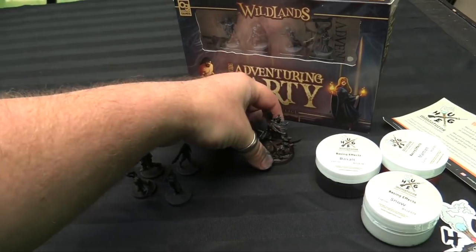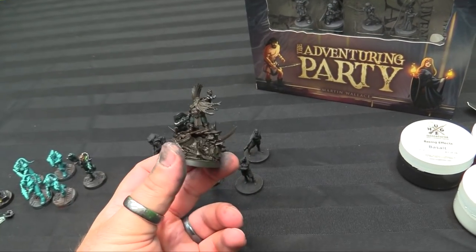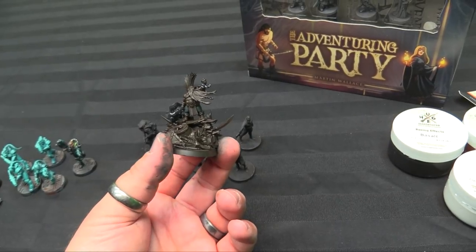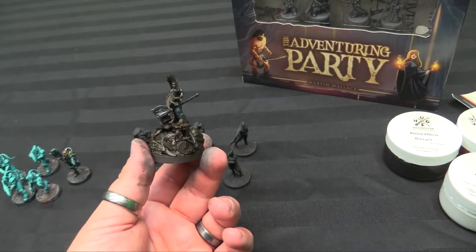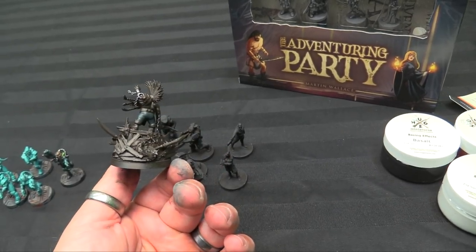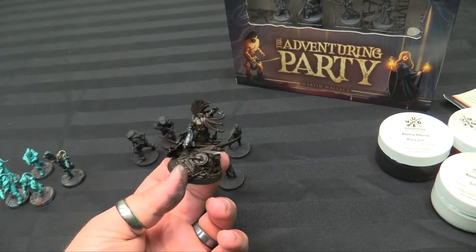I just got Gotrek built and base-coated — actually just airbrush-primed and started throwing some base coats down on him. He's a huge miniature for being a dwarf slayer, which I think is awesome and appropriate because he's 550 points. Any Order army can take him as an ally and he just shows up and starts murking stuff with his unkillableness.